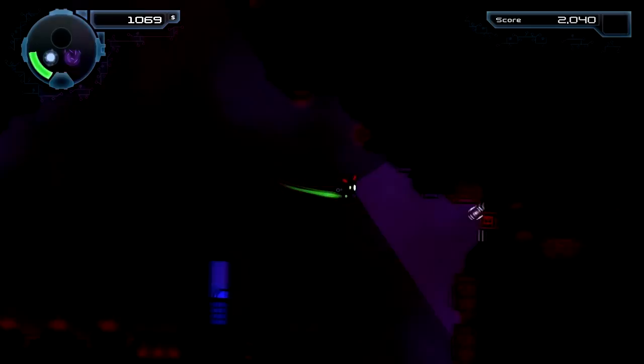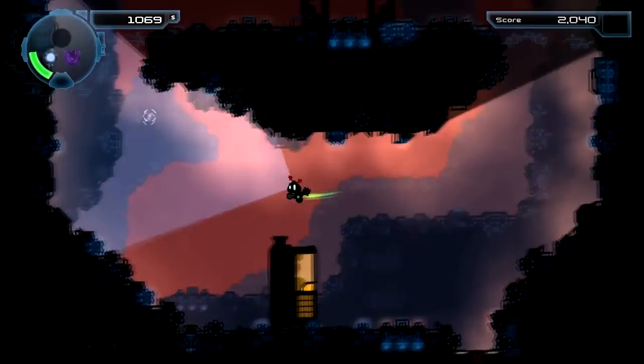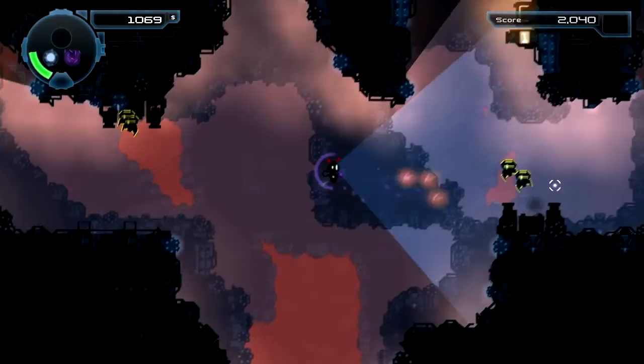One big red marker — I believe it means there's some kind of boss-like creature here. I still don't want to switch out my current hat. This is not a dark level, so I can see enemies without having to have them in my cone of vision.